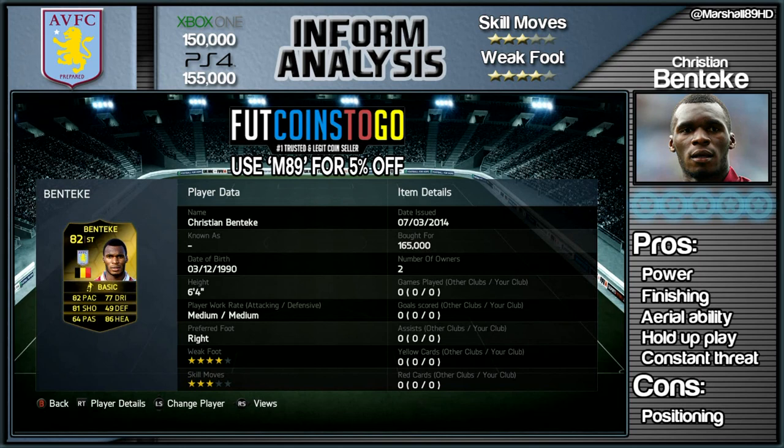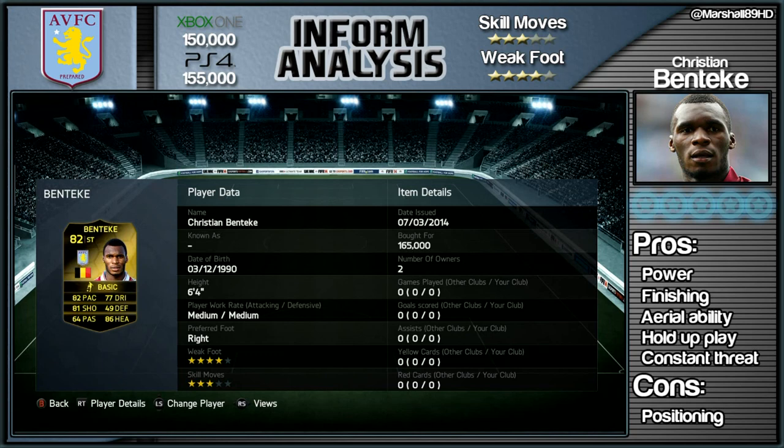Now Benteke at the moment in time, he's going for a hefty 150k on the Xbox One and 155k on the PlayStation 4, so he's not cheap in any sense of the word. He's got a 3 star skill move set and a 4 star weak foot.